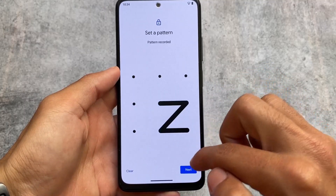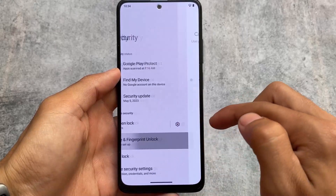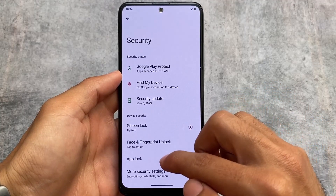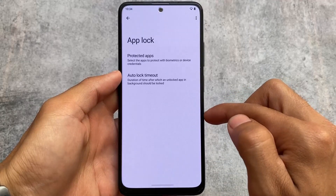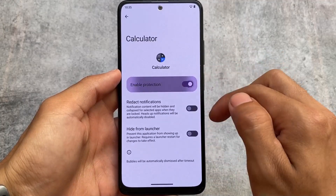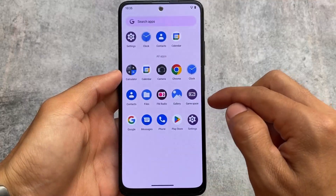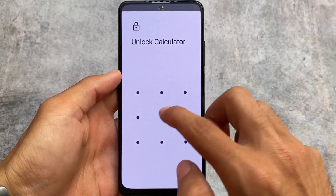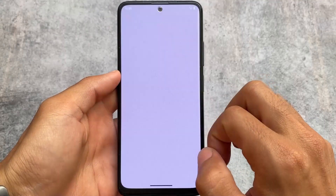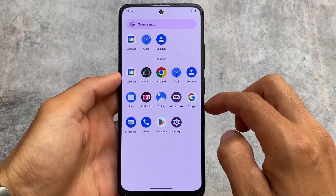In the security options, one very interesting thing is that app locker, face lock, and fingerprint are all present here. You can use face unlock or fingerprint unlock. In the app lock section, if you open the protected apps option, there's a system apps lock option — you can lock system apps too. You can also hide apps from the launcher. I tried hiding the calculator app, and after restarting the launcher, the calculator is gone — it's now hidden. So hide apps, app locker, and all these options are available and working perfectly.